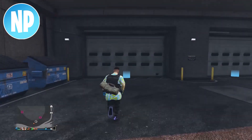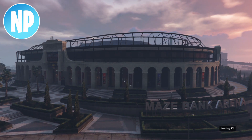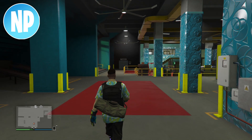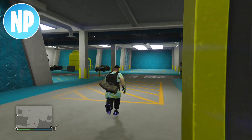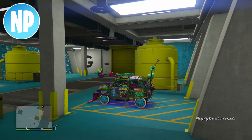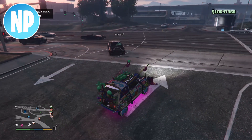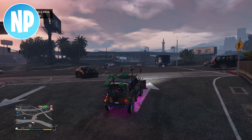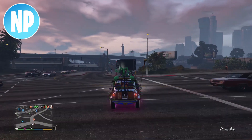Your friend is going to get a message saying they've been kicked from your personal vehicle, but they're still going to be able to drive your car, so tell them to stay in your car. Now what you want to do is walk into your arena workshop and pull out the car you're going to duplicate. Drive it out of the arena workshop.